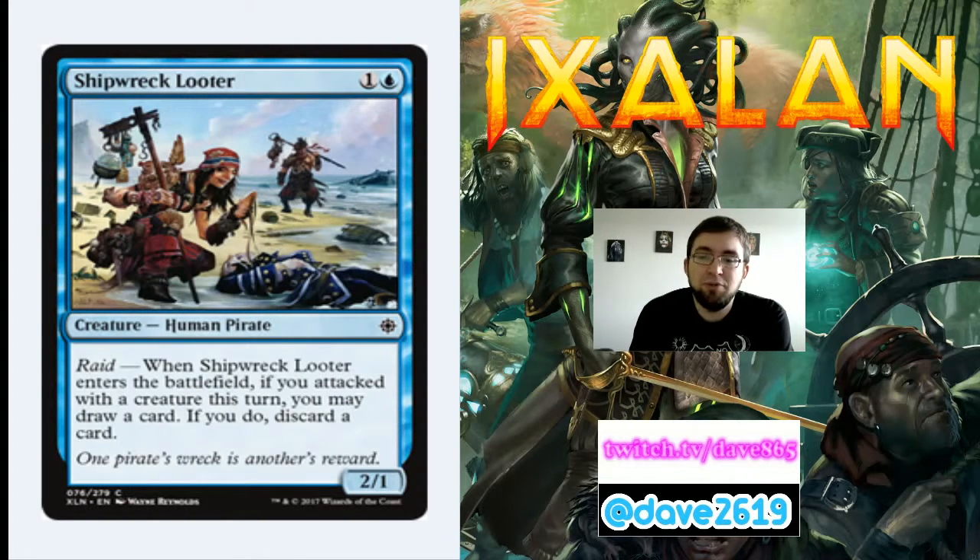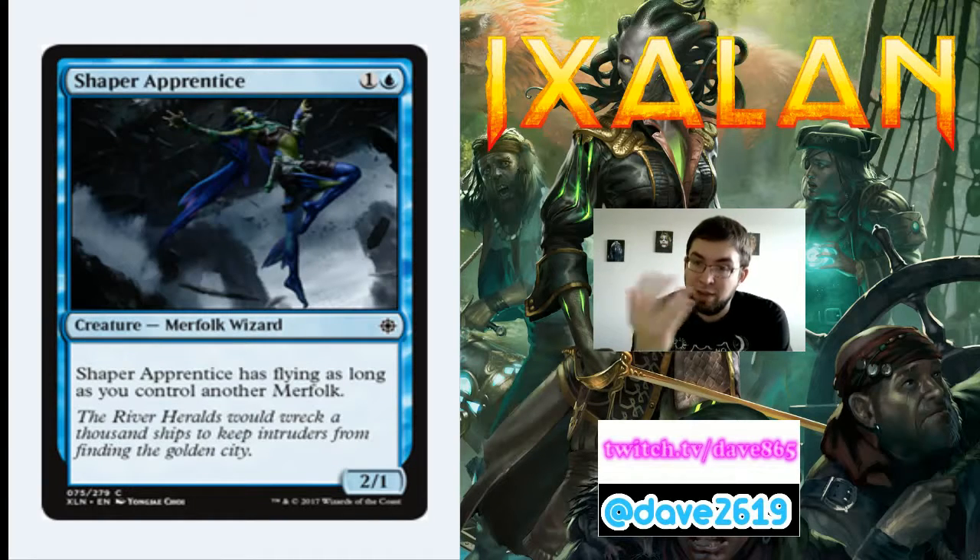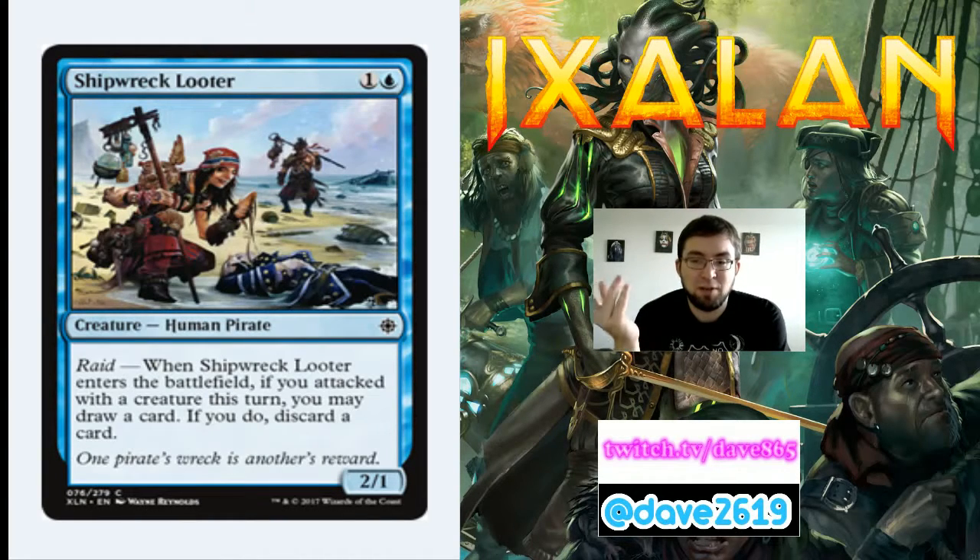Shipwreck Looter is 1 generic and a blue for a common 2/1 human pirate. Raid — when it enters the battlefield, if you attacked with a creature this turn, you may draw a card and discard a card. In the blue deck, I'd rather play this than Shaper Apprentice, because this has a possible upside of card selection via looting, versus the other one that might be a flyer but probably isn't. I like Shipwreck Looter a little better than Shaper Apprentice because of that.